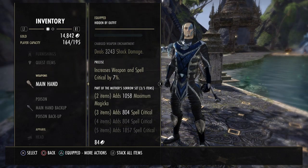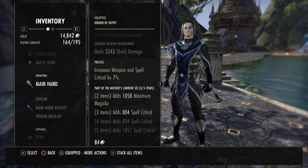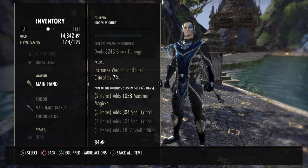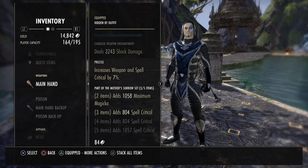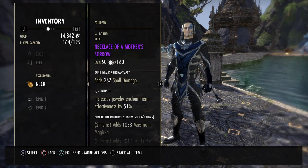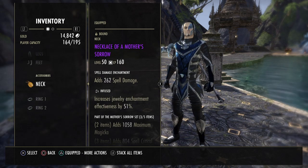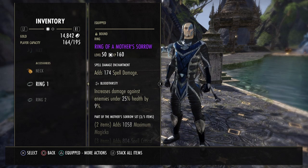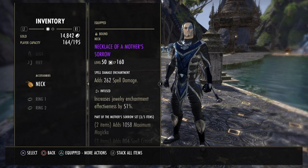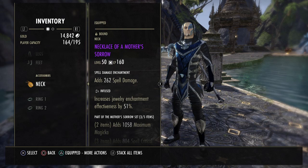Mother's Sorrow itself isn't the most exciting set — it's pretty boring — but it does the job. Unfortunately, not many sets can keep up with the damage it provides. It gives 1k max magicka and then a lot of spell crit bonuses: 800, 800, and another 1,800. For the jewelry in solo or farming content, go with one or maybe two pieces Infused and one Bloodthirsty — Infused pieces want Spell Damage glyphs. I've got one Infused and two Bloodthirsty at the moment, but you can also go two Infused and one Bloodthirsty. The Infused piece at least helps in four-man and solo content.